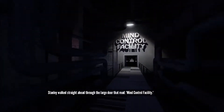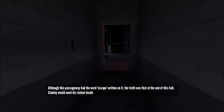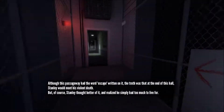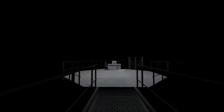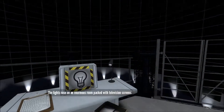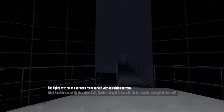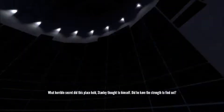Stanley walked straight ahead through the large door that read 'Mind Control Facility.' Although this passageway had the word 'escape' written on it, Stanley thought better of it — still on board with death. The lights rose on an enormous room packed with television screens. What horrible secret did this place hold, Stanley thought to himself? Did he have the strength to find out?